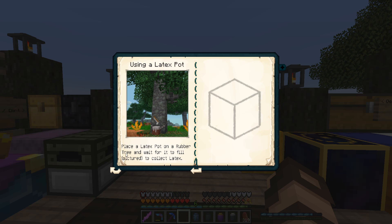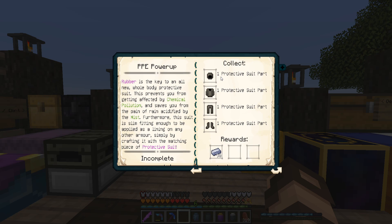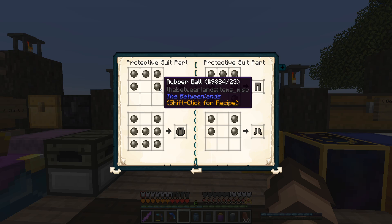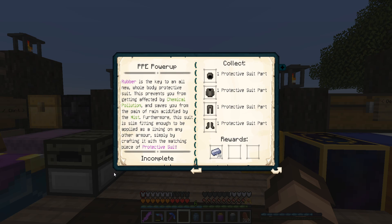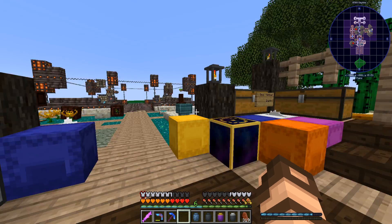Place a latex pot in a rubber tree and wait for it to fill, then collect latex — yes, we did that. So I need one of each of these parts. 30 niobium — that's actually pretty impressive. I only got one ball from that though, and I don't have enough sulfur. I suppose I could go mining for it. I don't need that one for the quest though. And I think people have been telling me that you can combine this with your existing armor suit. Eventually I'm going to change this stuff out, so I don't know that I really want to do that.